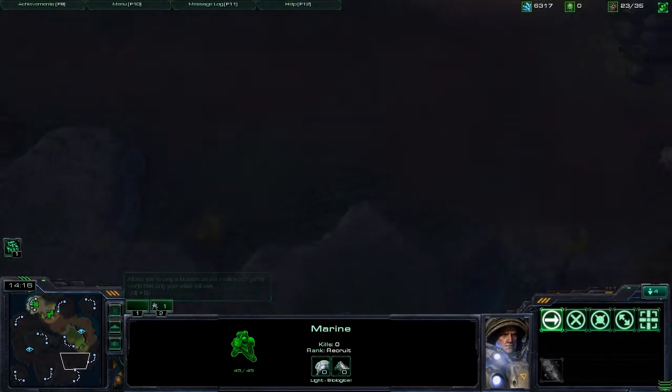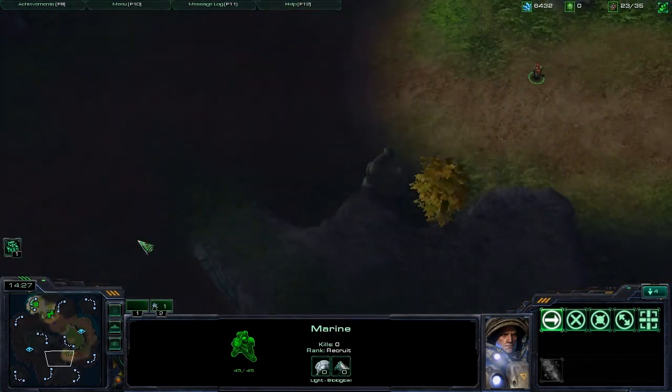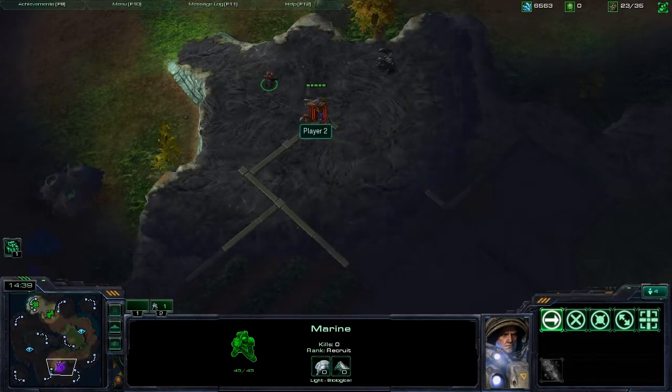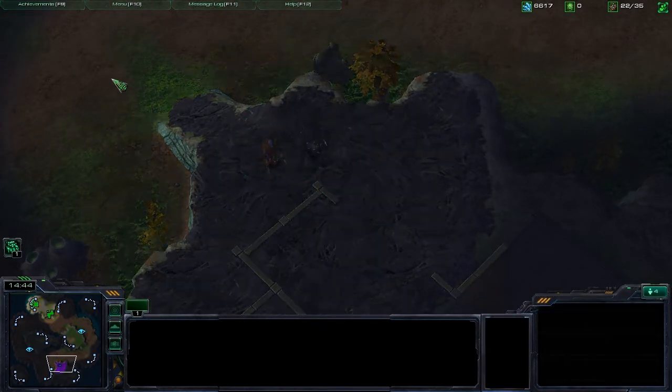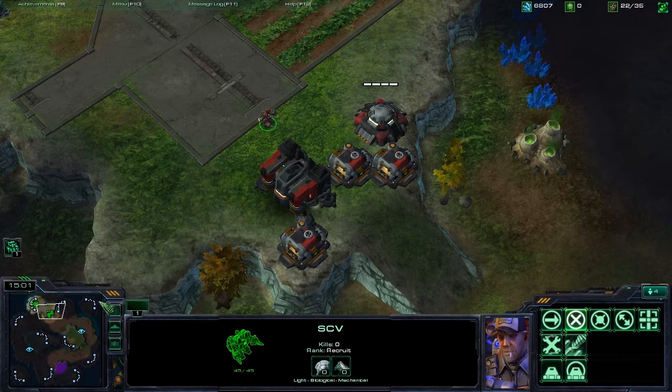We're going to scout over here. I'm going to run my marine up into the enemy base real quick and see what's here. He died because there were two other units at the base, but anyway — that's how you scout the map. Most players do that very early on. They actually take one of their SCVs or probes or drones, leave their base right away, and go see what their enemy is up to. That's a good practice to do right away. If your enemy was a random race, going and scouting them early can help you later on because you know what units are going to be coming at you.